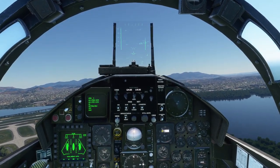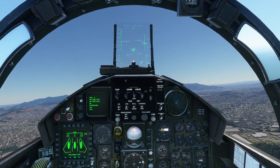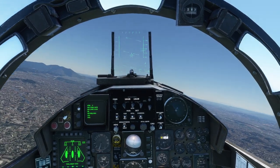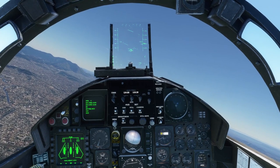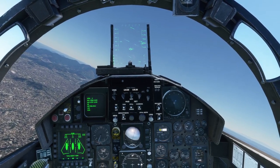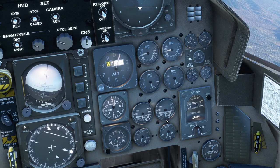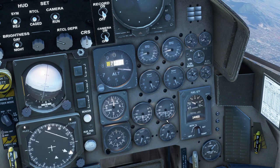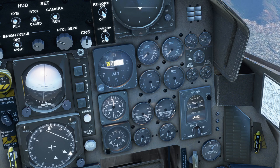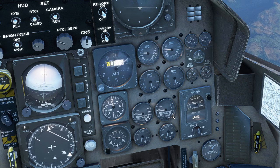Inside the cockpit now — I'll demonstrate the sound without afterburner, then with. At 60% throttle, then 75%, then 100% there are additional sounds. For fuel flow: at 75% throttle we're at about 5,000 pounds per hour. At 50% throttle it's around 3,000. Full afterburner shows about 8,500 and increasing.